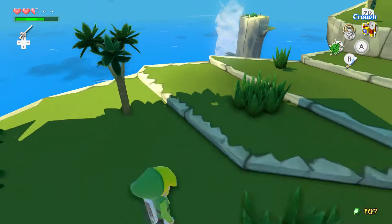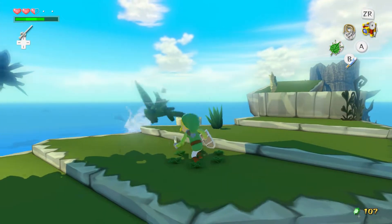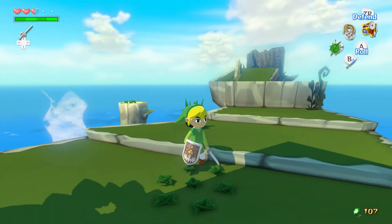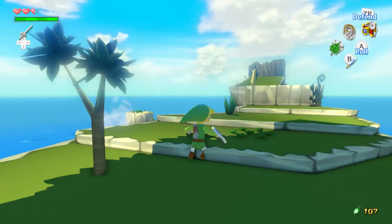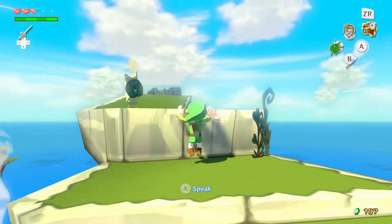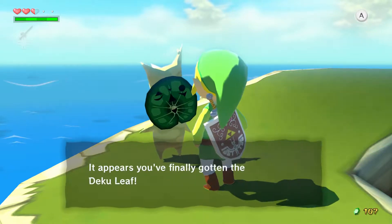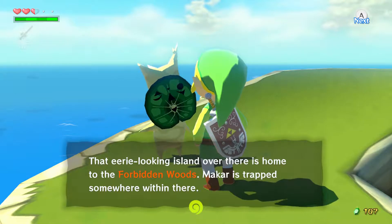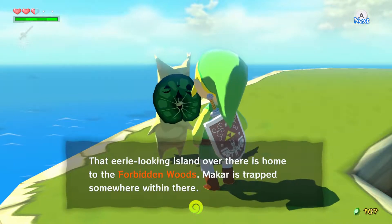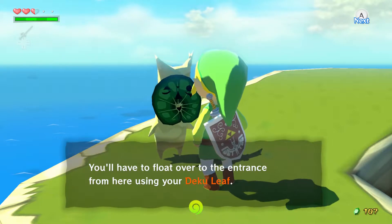I forgot to mention that the Deku Leaf also gave us a magic meter, so now we can cut through the grass and find these magic pots to go ahead and replenish that, because it does consume magic and as soon as it runs out you will fall. And congratulations, swordsman — it appears that you've finally gotten the Deku Leaf. That eerie looking island over there is home to the Forbidden Woods. Makar is trapped somewhere within there. You'll have to float over there into the entrance using your Deku Leaf.